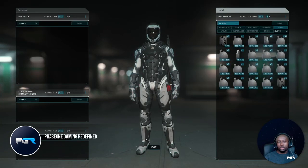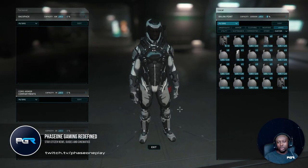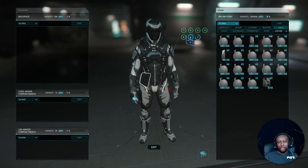For example, in this case I want to equip two weapons, so make sure to first equip your primary or your secondary weapon first. For example, I'm going to be using a P6 sniper rifle.